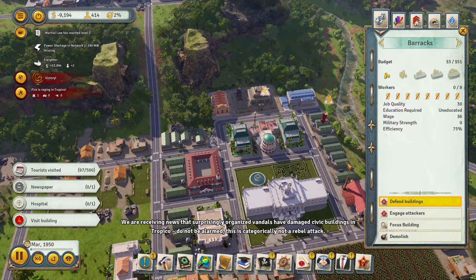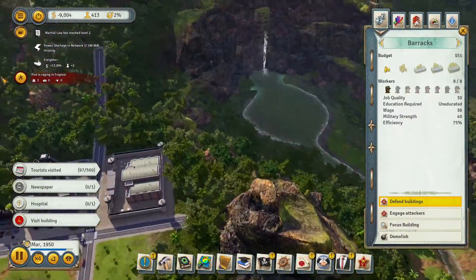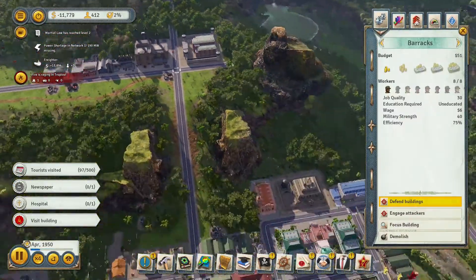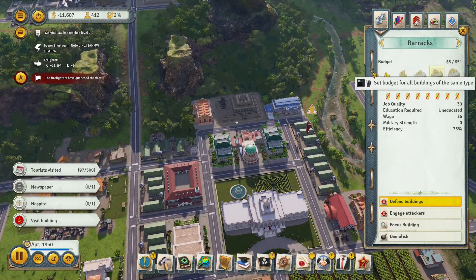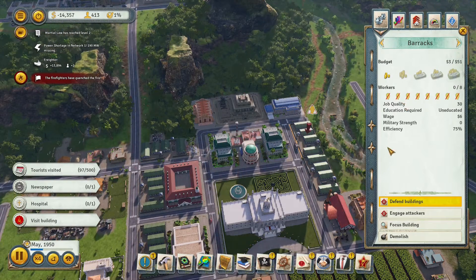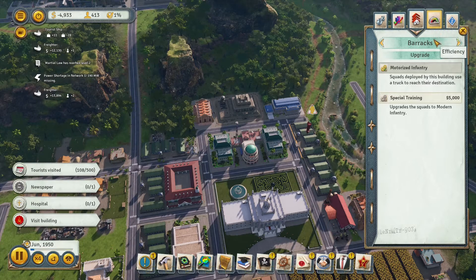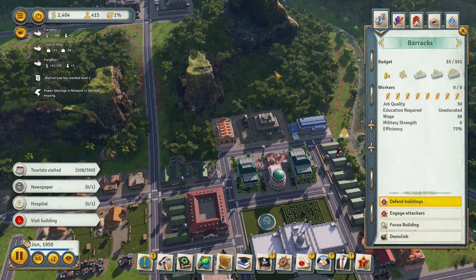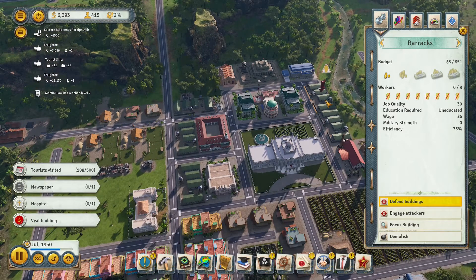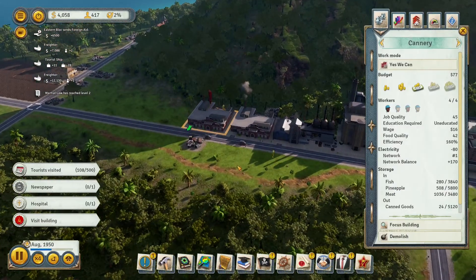How is this building doing? We can open more slots if needed, but we might need to close some instead. Looking at the barracks budget — three dollars out of every 51 we make goes to just one barracks. That's pretty bad when our economy isn't doing well. I wouldn't want to spend that much on a single barracks, especially with our current financial situation.